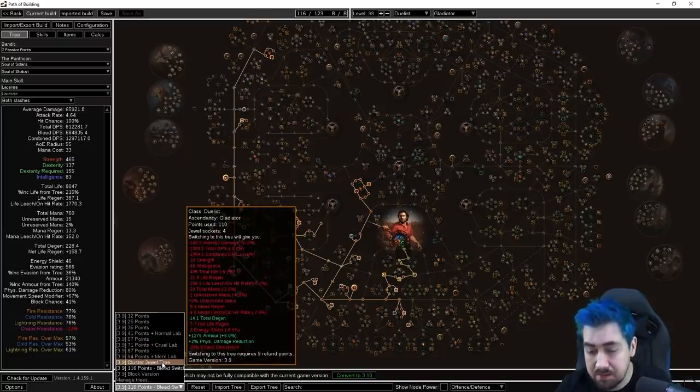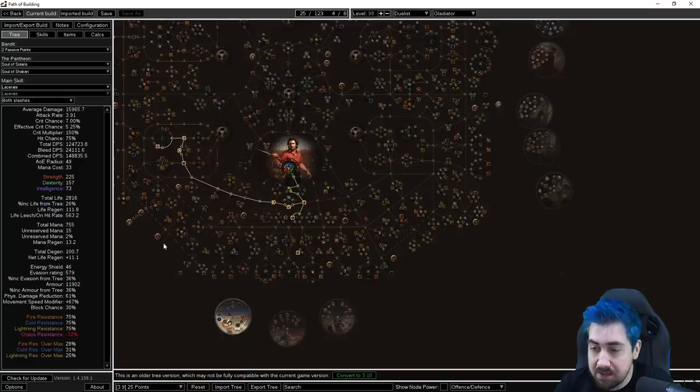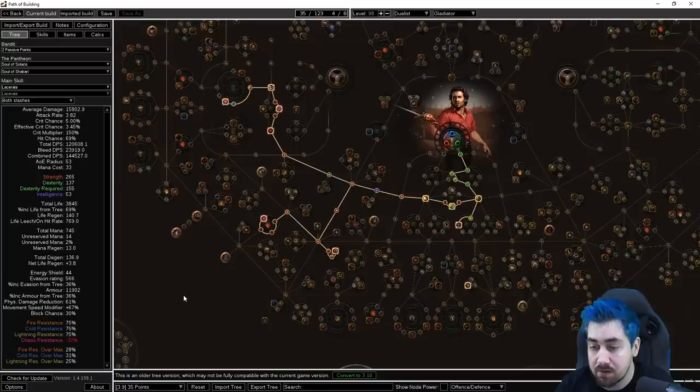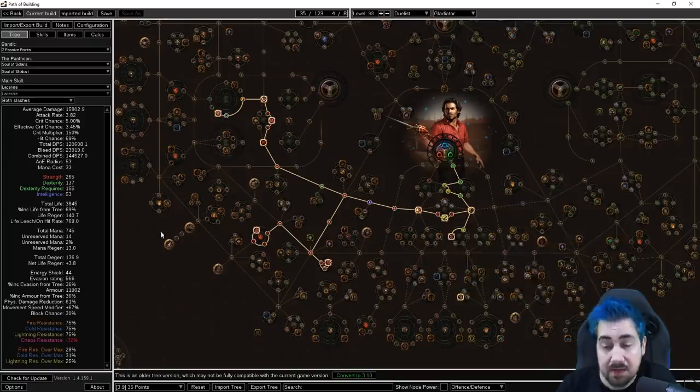Something that makes our guides stand out is instead of just having a finished skill tree and saying here you go, we do this step by step. The reason for that is to make it a lot more obvious for new players where to go next and what are the most efficient nodes at the start, because if all you got was the finished tree, new players wouldn't know where to go first.